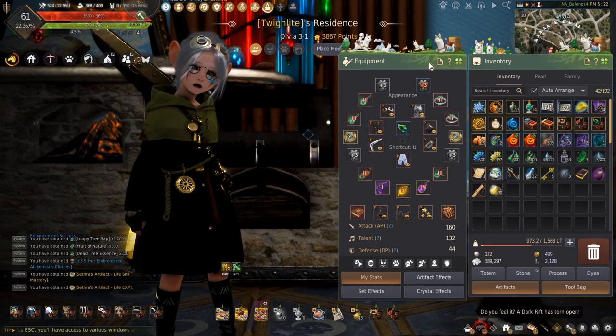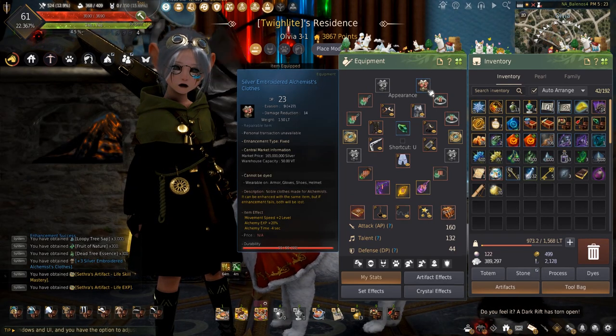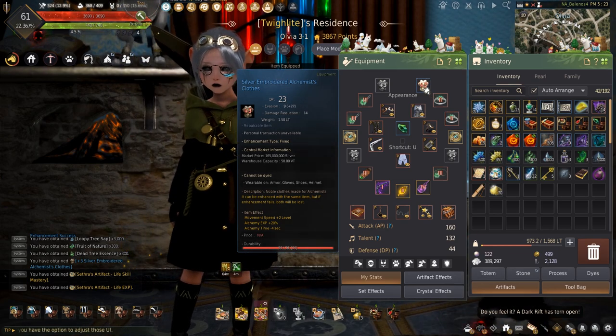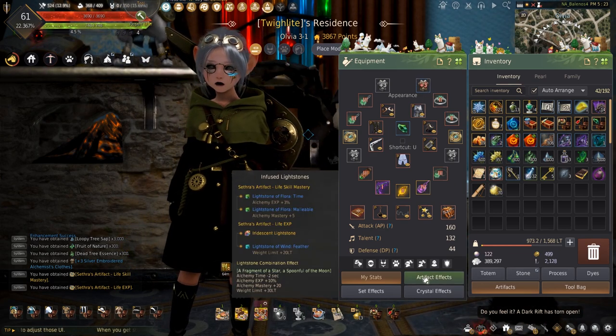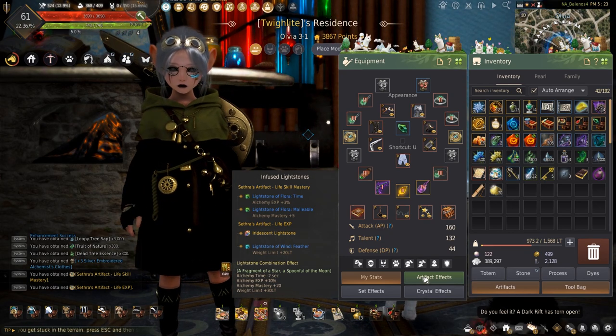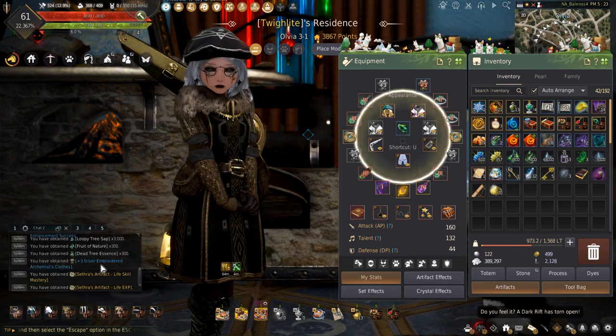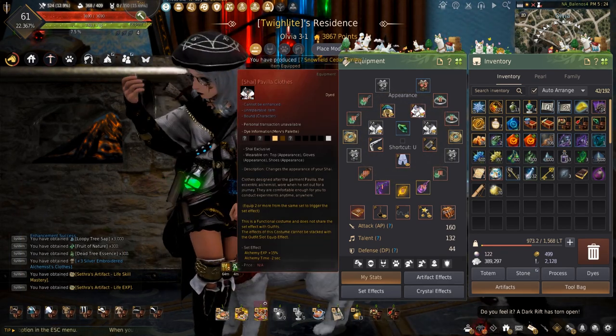For my gear, I'll be wearing the plus 3 silver embroidered alchemist clothes to help get my alchemy to Guru. I finally got the Fragment of a Star and a Spoonful of a Moonlight Stone combination, which will decrease the speed and get me more experience. I don't have the alchemy artifacts yet, but I'll keep trying to get them to get that combination just the way I want it.